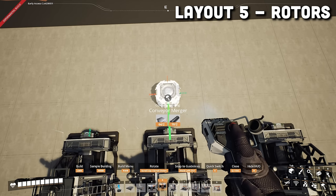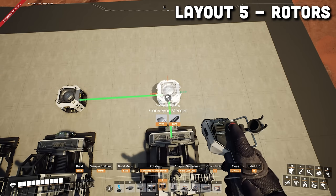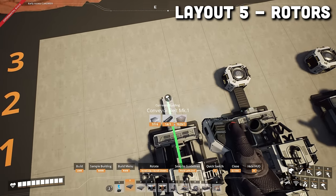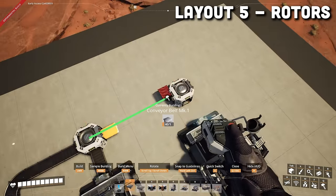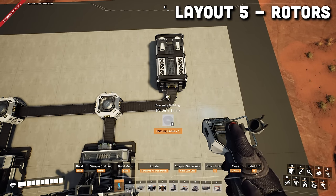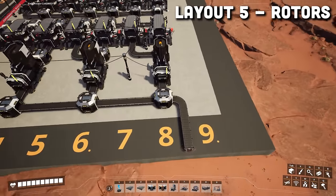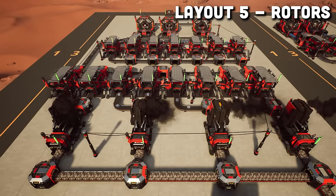Add a merger in front of the second assembler, making sure the output is on the right side, and do the same in front of the third assembler on the right. Then belt the first two assemblers into the first merger, the merger into the other merger, and the third assembler into the second merger. Finally, we will add a storage container and belt the last merger into it. Then we will add power and the line for the 120 iron ore. And this is what it should look like once completed.